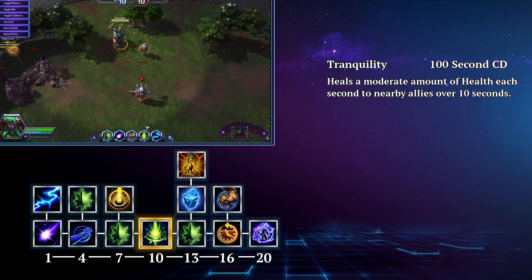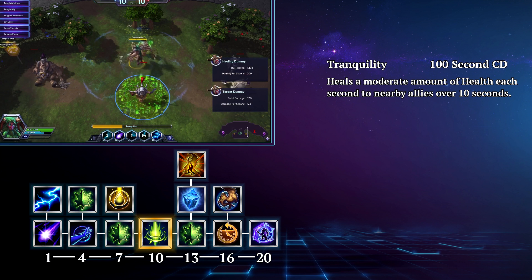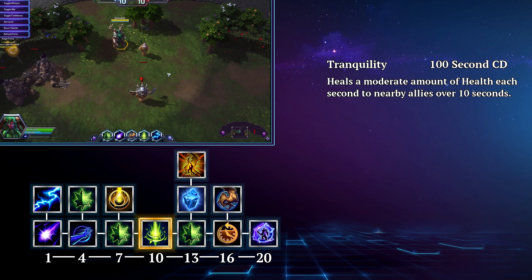For your heroic, you're going to go with Tranquility. This is a very good AoE ability that helps keep everyone up and the enemy team cannot stop you without killing you. So with good positioning, the enemy will have to dive deep into your lines to get to you. It is also important to remember that you can cast your other abilities while using Tranquility, so punish those diving enemies with some roots and simply reposition.